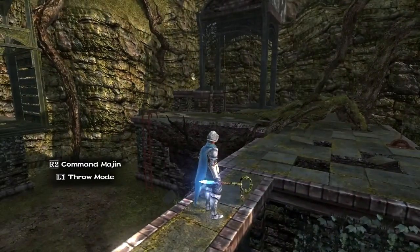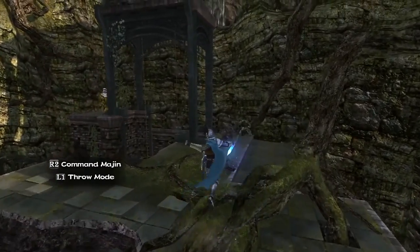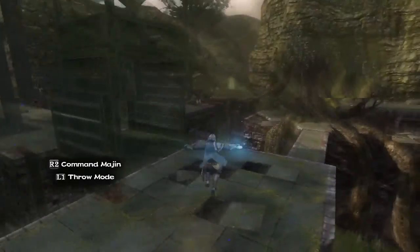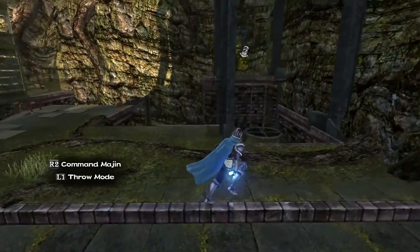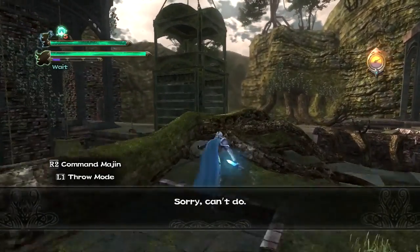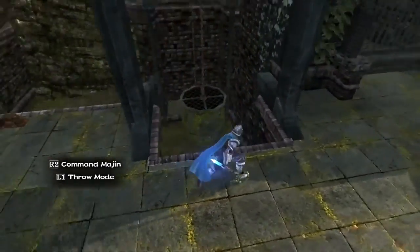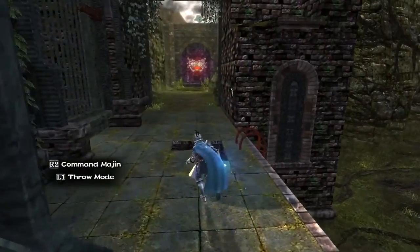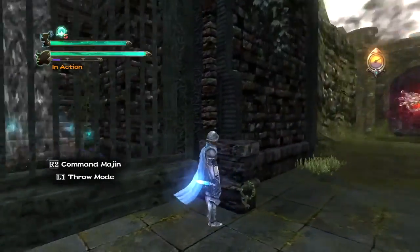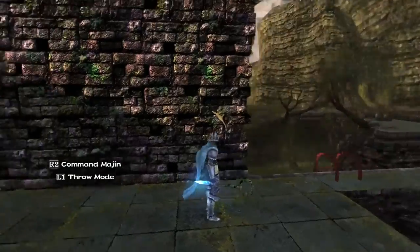This way. What? How am I supposed to do this? It has to be with the explosive. So maybe... Sorry, can't do. Maybe I need to bring the explosives here somewhere? It's water? Can't do. Sure you can — we'll figure it out.